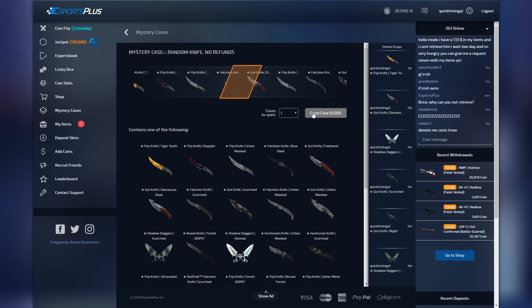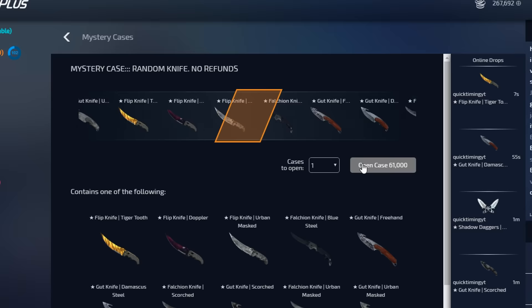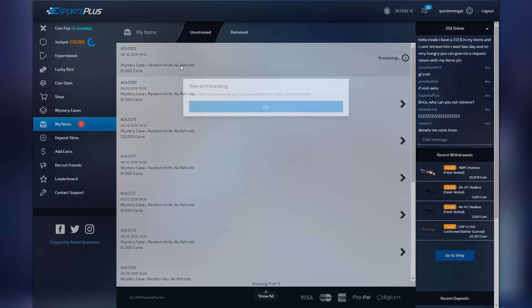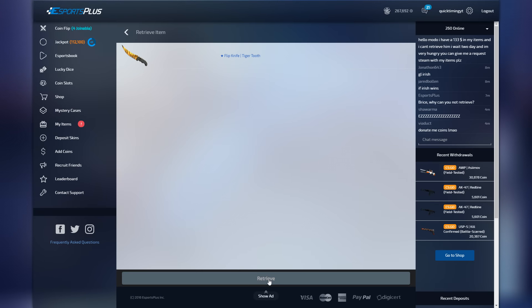It has been opened — this is it, it's now or never. Literally it is now or never. Come on... YES! We got it! Let's go baby, let's go — too easy! We finally got it! I opened up 10 and on the final one we got it boys — Flip Knife Tiger Tooth, 121,000 coins! That kind of redeems the whole case opening. It took us only 10 cases to get it.